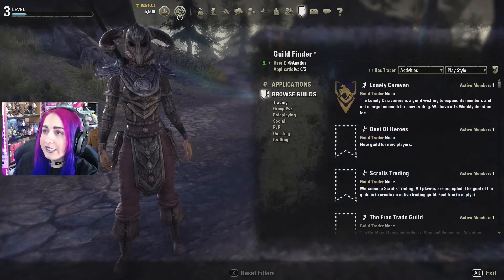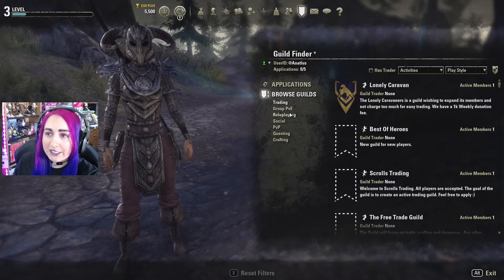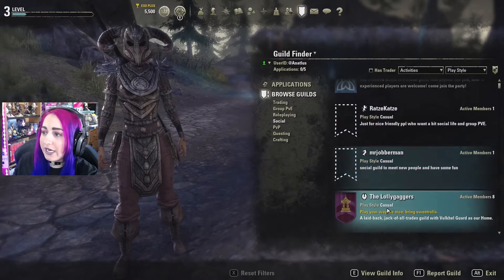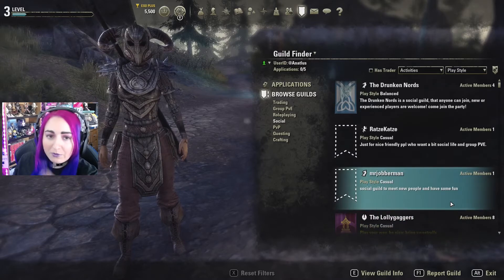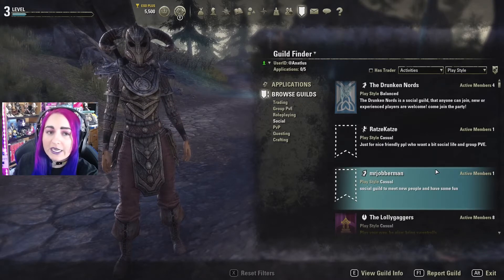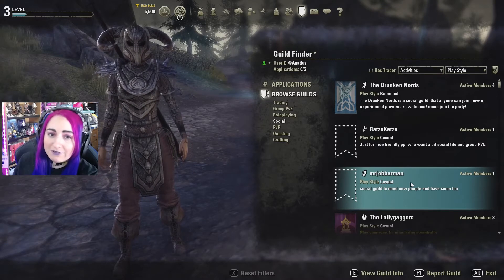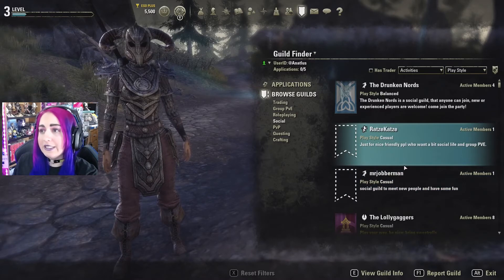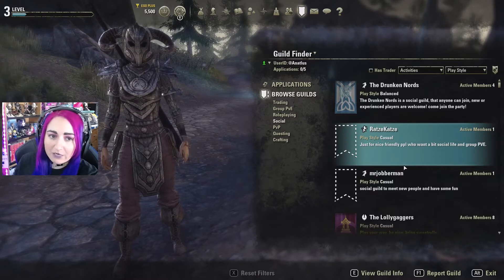You're able to browse different guilds directly in the game and search for guilds that have what you want — trading, PvE, role-playing, social, PvP, questing, crafting guilds, and more. You can see their motto, info, and story. Once you've chosen some guilds, you can apply and get invited through the guild finder system, which is really nice. Once you hit around 100 members, you can have a guild store — basically an in-guild auction house where you can post, sell, and auction items to members of your guild.